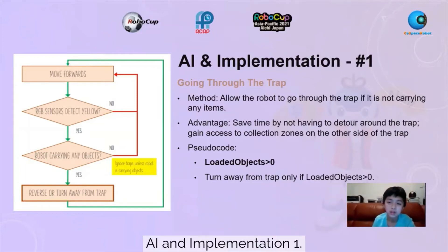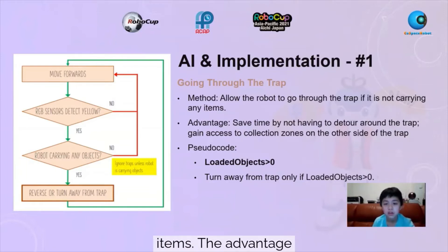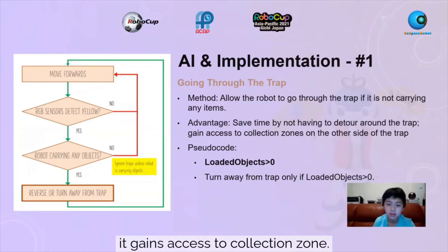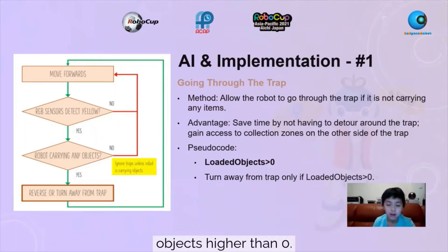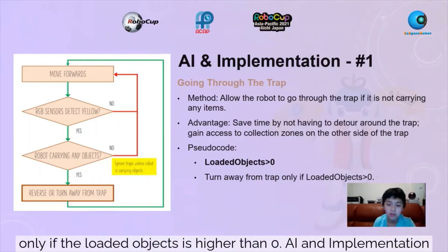AI Implementation 1. We allowed the robot to go through the trap if it is not carrying any items. The advantage is the robot does not need to detour around the trap and it gains access to collection zones on the other side of the trap. The pseudocode for this is: if loaded objects is greater than zero, it will turn away. This causes the robot to turn away from the trap only if the loaded objects count is greater than zero.